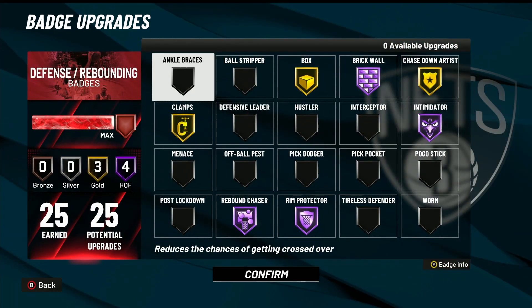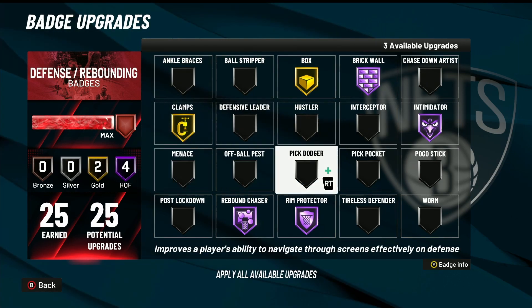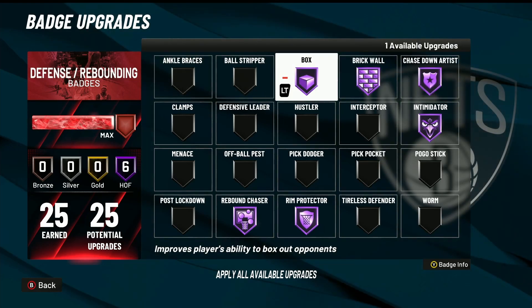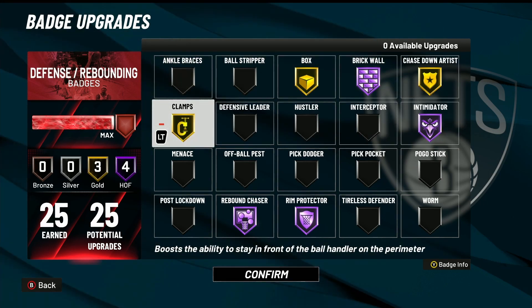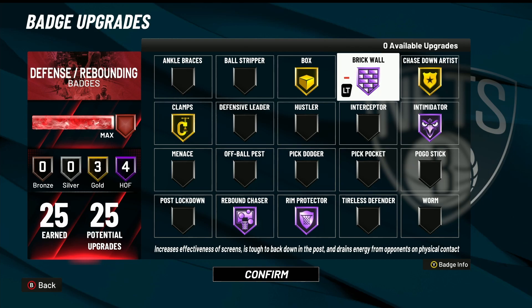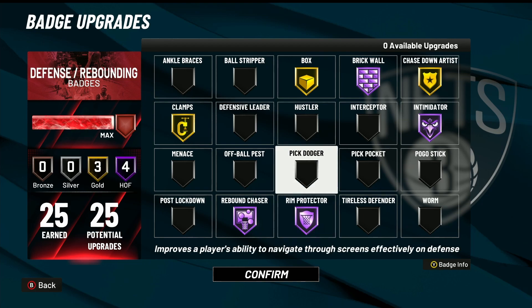For defense, feel free to switch it up however you want. You don't have to run chase down artist — you can run pickpocket if you want, take off clamps and put on interceptor instead. You can do a lot, it's all your preference. But personally I went with clamps gold, box gold, chase down artist gold, brick wall hall of fame because I set screens, intimidator hall of fame, and rebound chaser hall of fame. These are what I find a lot of success with.